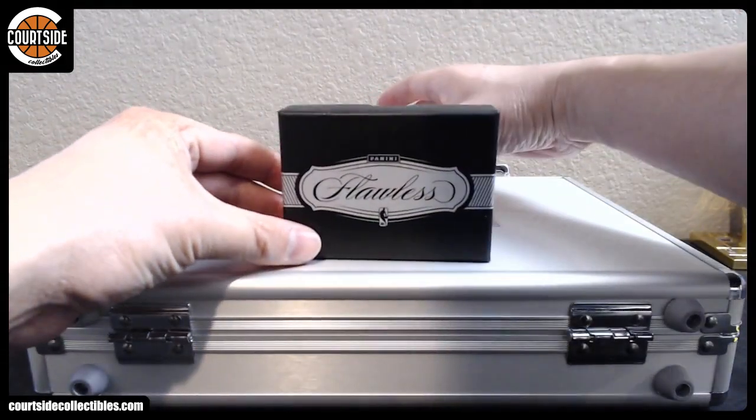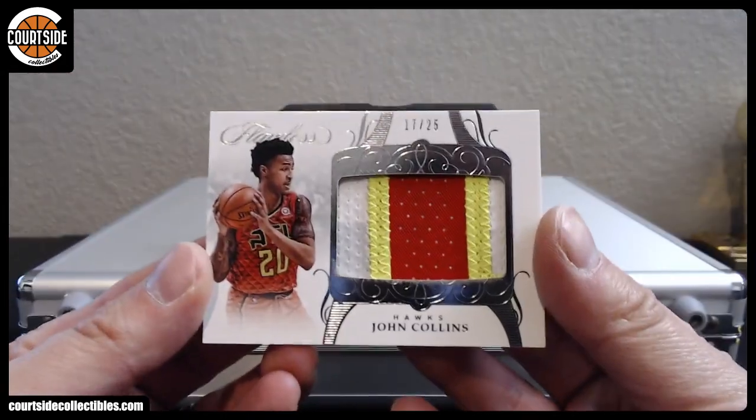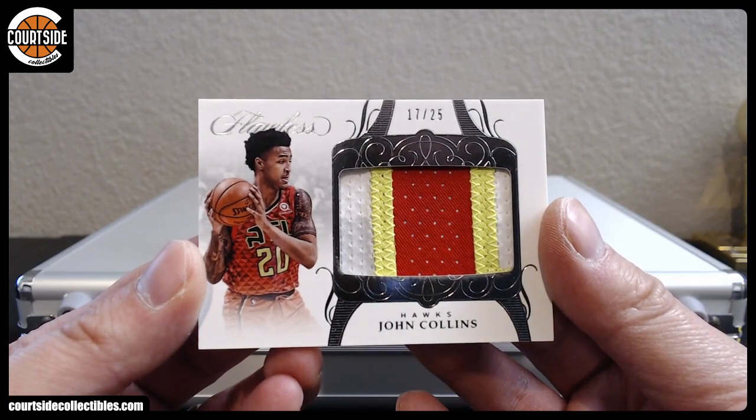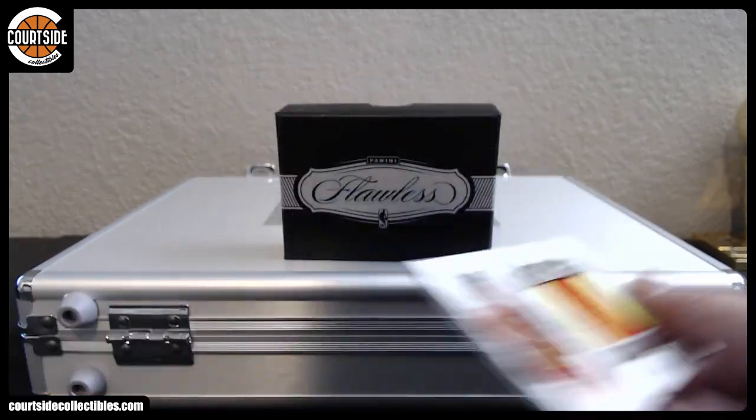Alright, here we go. First up we got a nice jumbo patch out of 25 — John Collins of the Atlanta Hawks. That is DW Warden. That card looks very nice.